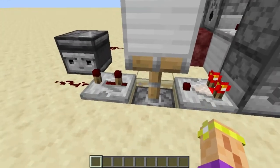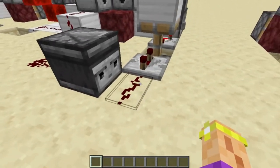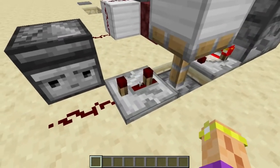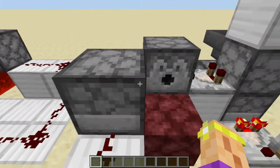Now on this first output right here, we have a monostable circuit that outputs a three tick pulse. The three tick pulse is important because you want this observer to fire twice. And if the pulse is too fast, it will only fire once. This observer is wired to a dispenser with a bucket of water.